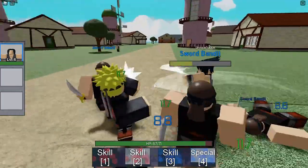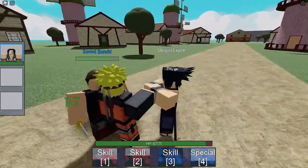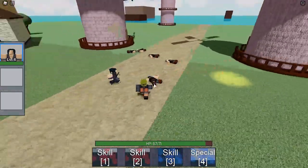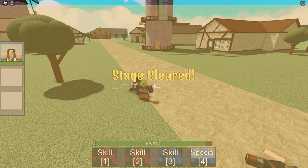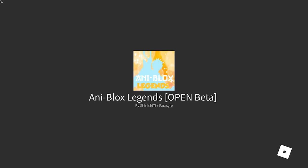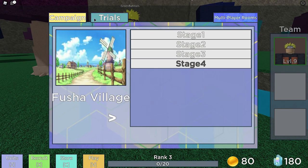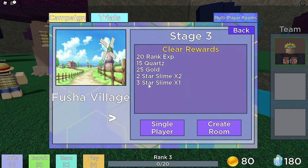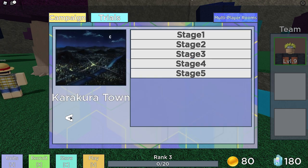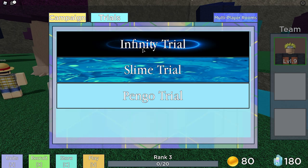50 damage! We're on the second trial so it's not that hard obviously. Trial complete — just like that! Pressing V opens the campaign menu. There's Fusha Village, then stage three, and Karakura Town — that's Bleach! There's also an Infinity Trial but you need to be rank five for that.